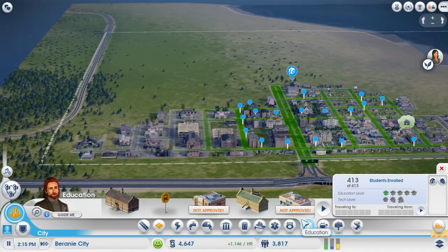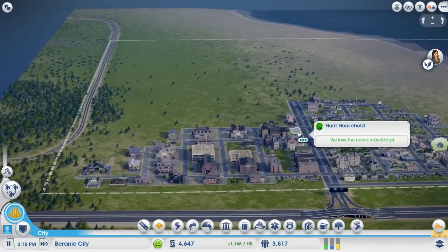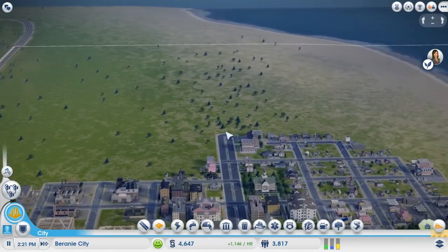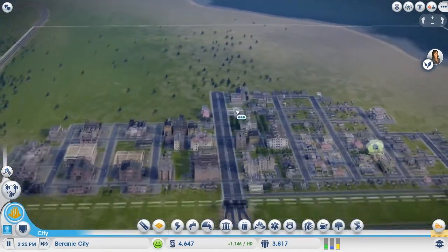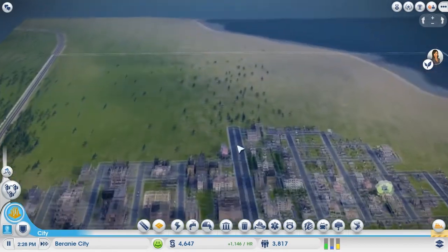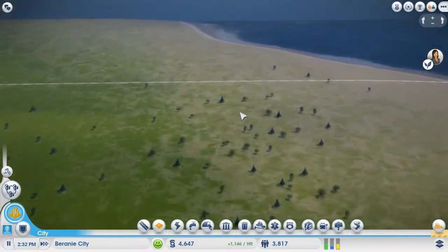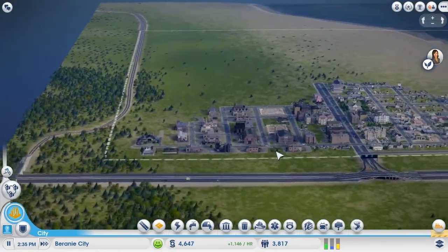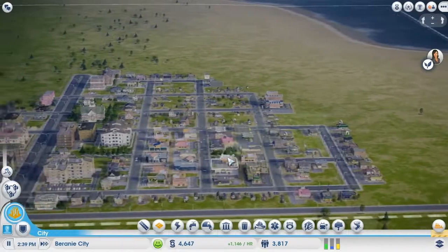Next thing infrastructure-wise would probably be public transport, but we're not gonna need that now. We're just gonna expand the city. What I plan on doing is this avenue right here, going all the way up to the end. I think I'm gonna make three avenues to create more like a big blood artery going through the city, which should take care of traffic — though it won't, because of the game bugs.